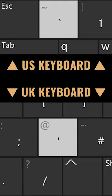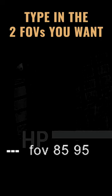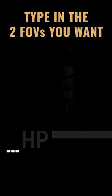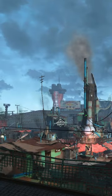First, open up the console — this is usually opened with the tilde key, the squiggly line. Then type FOV followed by two numbers, like FOV 85 95. Remember, the first number is for your Pip-Boy and the second number is for gameplay.